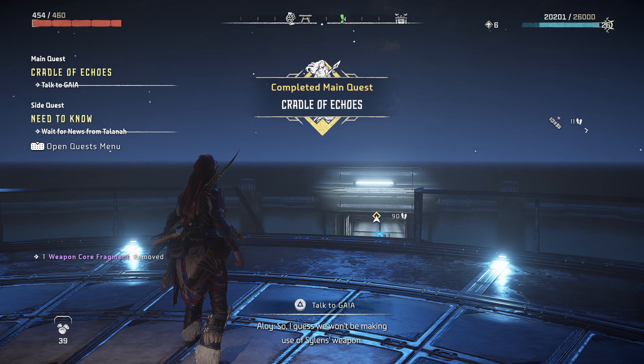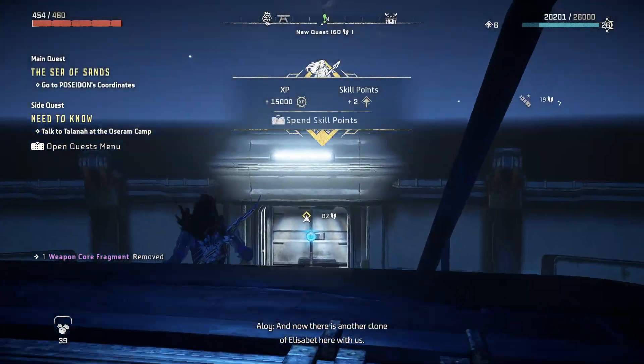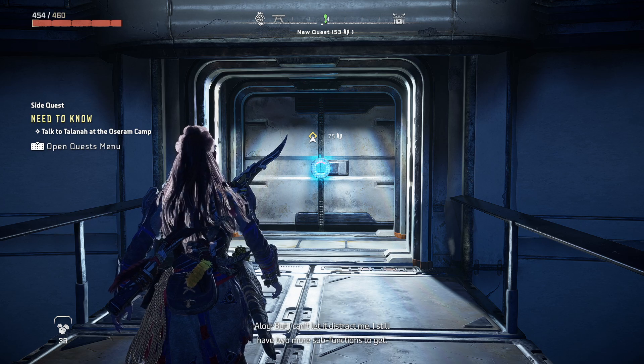So I guess we won't be making use of Silen's weapon. And now there is another clone of Elizabeth here with us. But I can't let it distract me. I still have two more subfunctions to get.